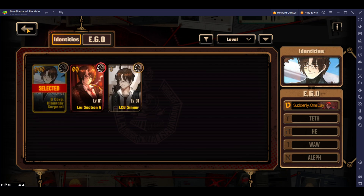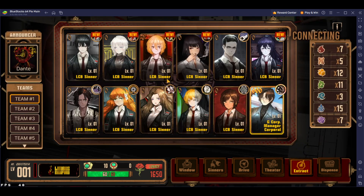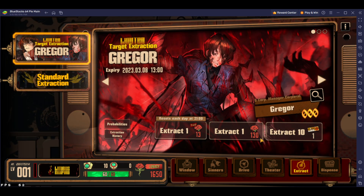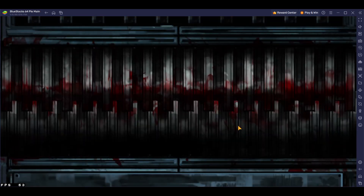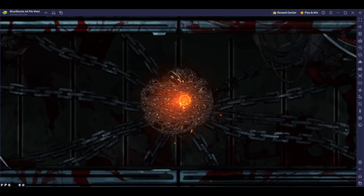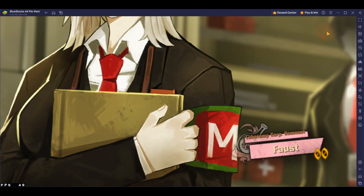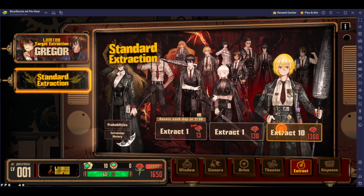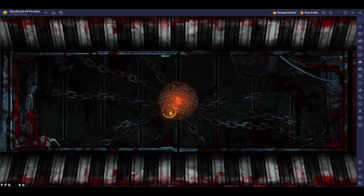ID is identity. Of course we also want a good Ego out of that. I will be rerolling to make sure I get the best start. So now you have about 12 pulls left, and you can decide whether you want to pull on the Gregor banner. If you already got Gregor, you can skip. Or you can switch to the standard banner and do another 10. That's honestly a ton of pulls.